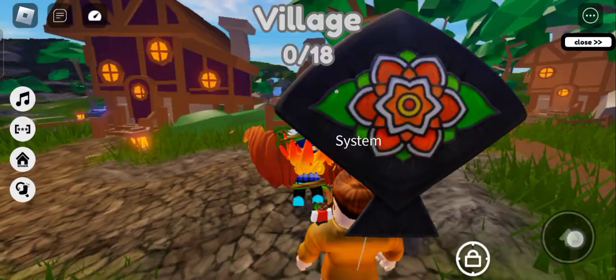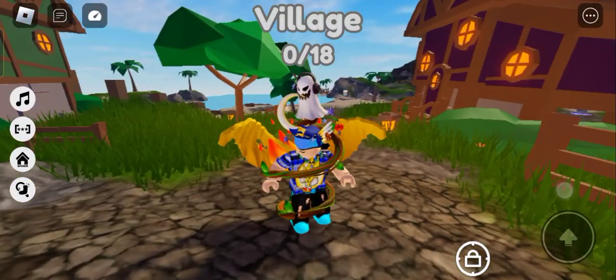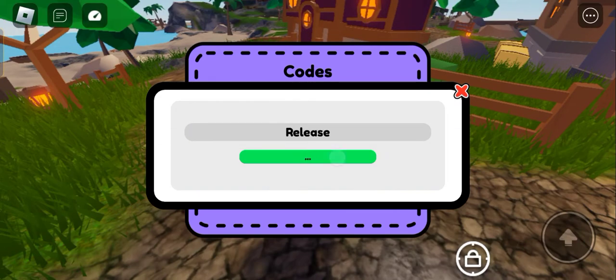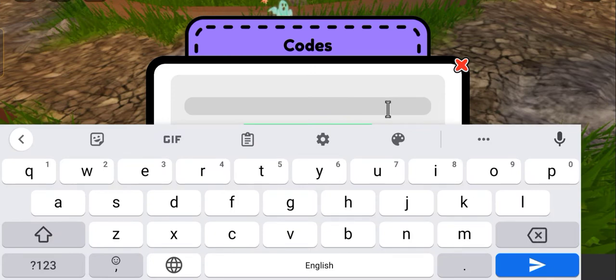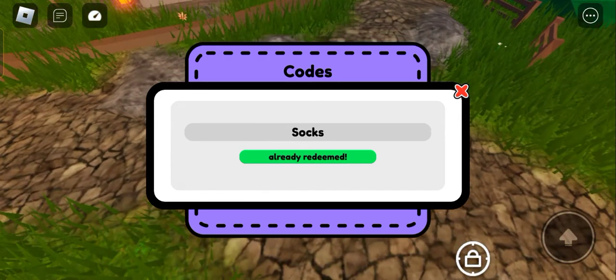Hey everybody, welcome back to another video — we are in the 'Find the Socks' Roblox video. I'm just gonna jump straight into codes. There's a code called 'release' and if you redeem it you get one hint token, as you can see it's actually a working code. The next code is 'socks' — already redeemed — so you get four tokens total.